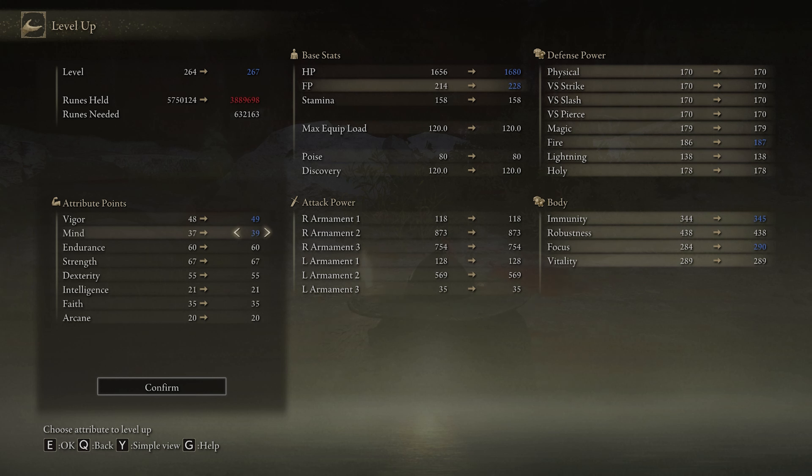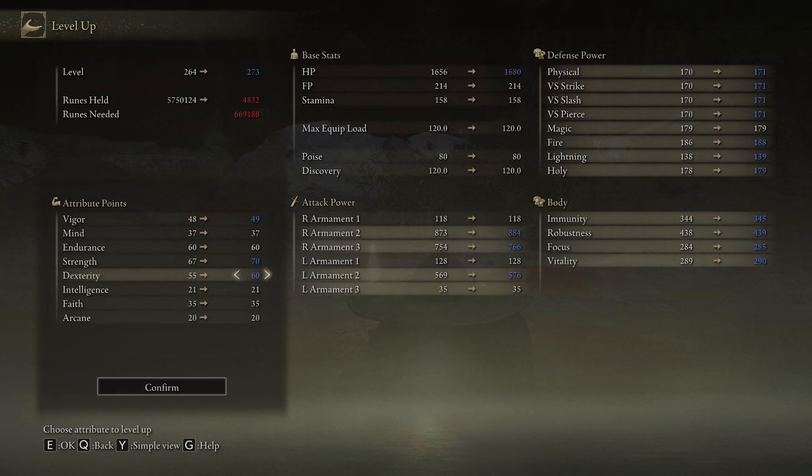Strength is basically whether you can hold a weapon. The bigger weapons you see in the game are all based on strength, so you need a lot of strength to hold those types of weapons. Dexterity is similar — you need dexterity to be able to hold certain types of weapons as well. It's kind of your robustness, and your defense stats will go up depending on what you put into it. Intelligence and faith are more of your magic stats. You'll need to put those up if you want to use certain types of spells. If you're wondering why you can't use a spell or a staff, your intelligence or faith isn't high enough — you need to put more into those.